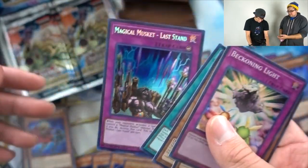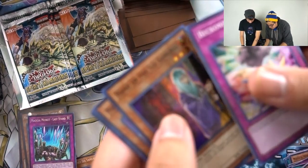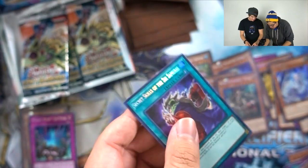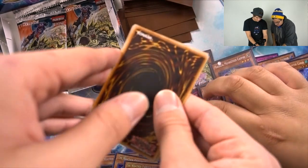Magical Musket Last Stand — that's not bad. That's like your Dark Bribe of the deck, you can activate it from the hand. Six Sam, Calamity, Dojo. Secret Six Samurai Skull — I need that. That one's getting sleeved.